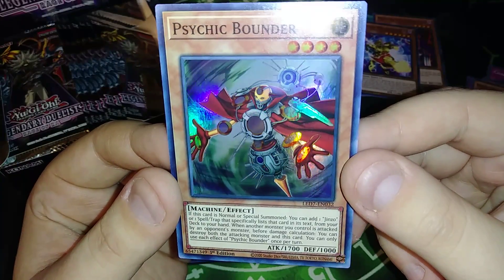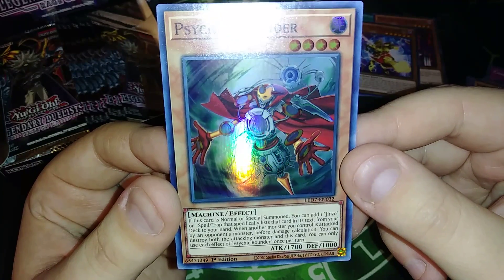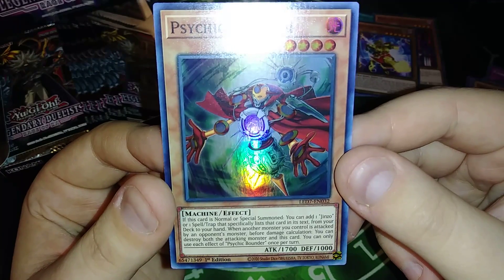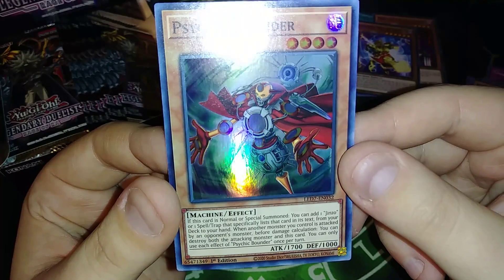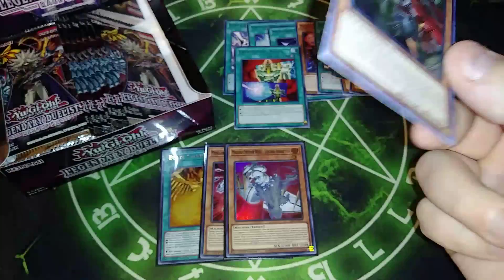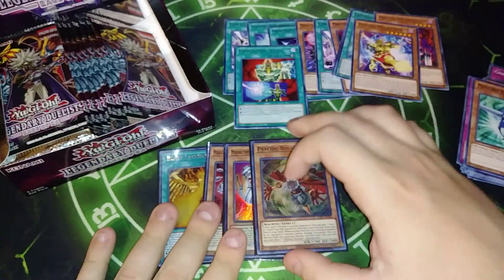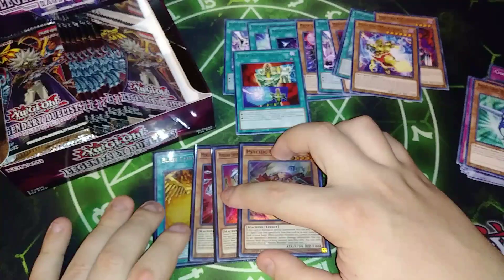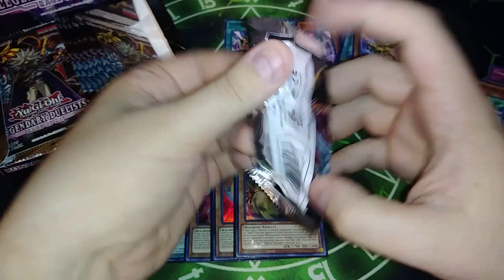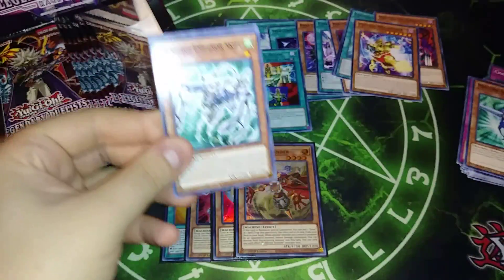If this card is normal or special summoned, you can add a Jinzo or a spell or trap that specifically lists it in its text from your deck to your hand. And when another monster you control is attacked by an opponent's monster before damage calculation, you destroy both the attacking monster and this card — which is pretty cool, it basically destroys itself and the opponent's monster. I'm actually excited they reprinted that because it really makes me want to play Jinzo with Psychic Bounder retraining Reflect Bounder. It just looks so weird with all the mirrors on it, I thought it was nice.